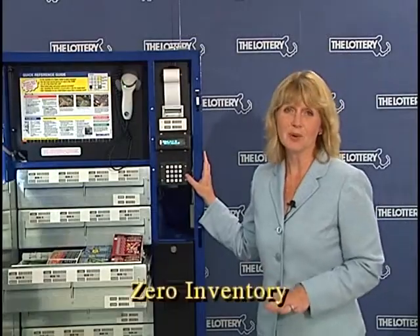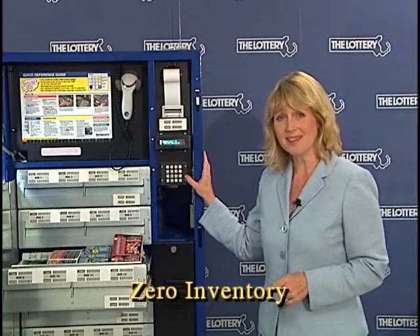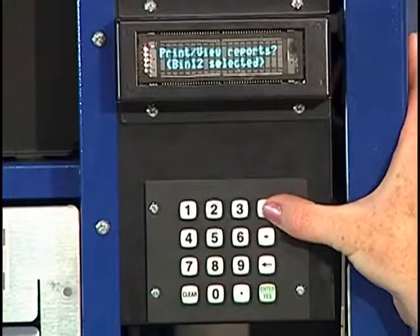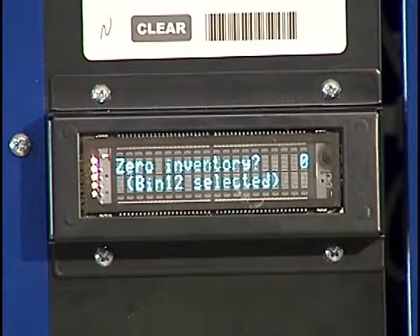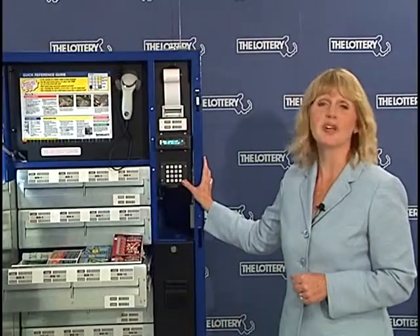If you ever need to zero your inventory, it's quite easy. You start at select bin and advance through the main menu by hitting the plus key until you come to options. When you arrive at options, you're going to answer enter yes. The display will read zero inventory, and you hit enter yes. The inventory is now zeroed out.